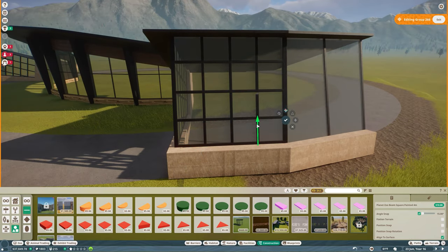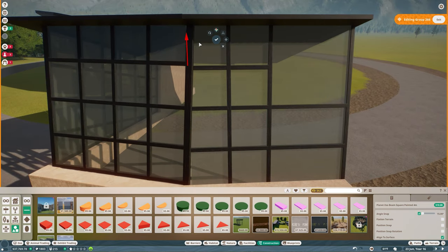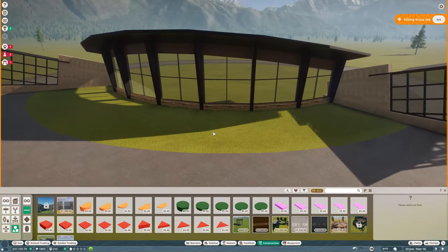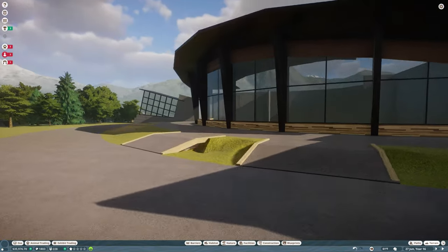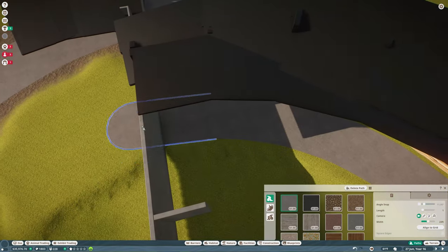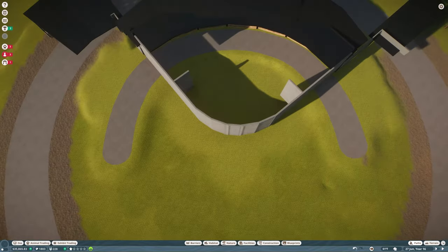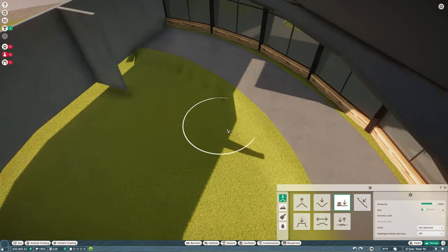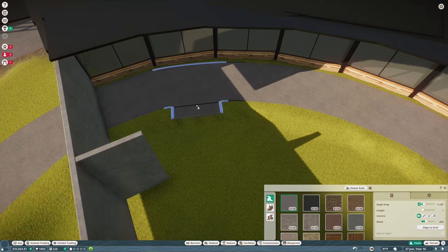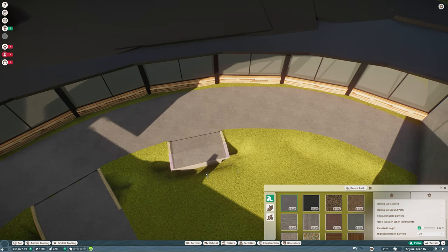After I finish the gridding on the windows, we're going to start working on the first habitat. I'm not going to finish this building in this episode — it's such a huge project that it will be a multi-part video, covering different exhibits and different things. This building is probably going to be at least two to three episodes. For this one I got enough done and we've got our first habitat in there, so I think it works out.